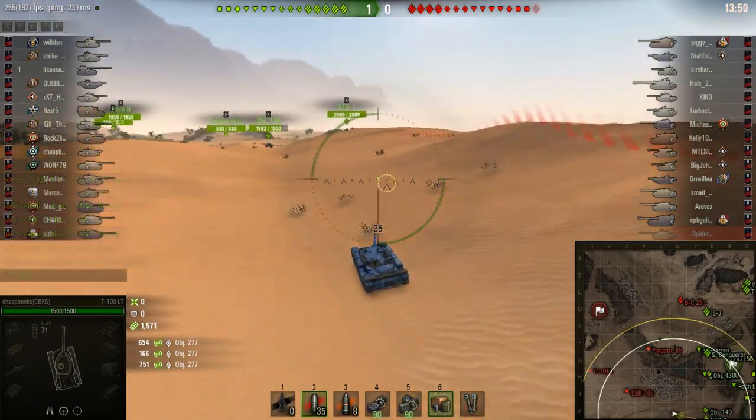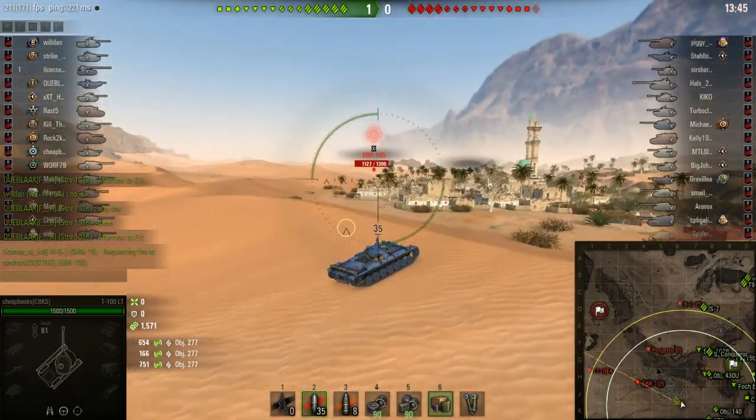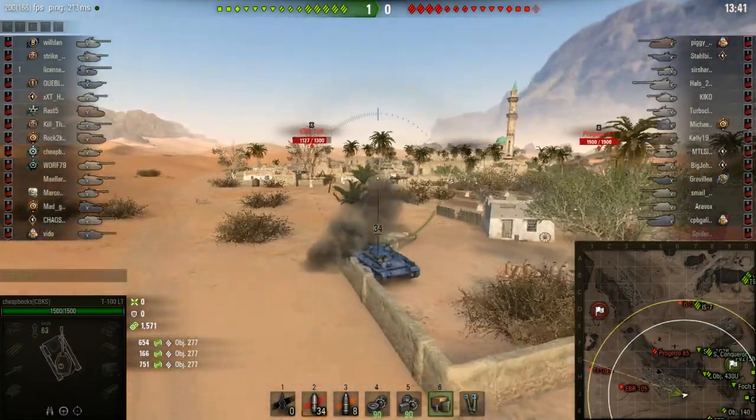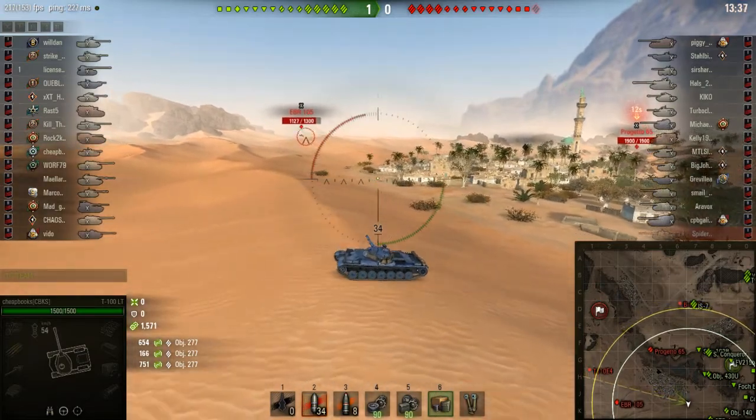In Division 2, passive spotting was impossible. I did virtually no spotting damage because everybody plays hull down behind a ridge line, nobody peeks out, and your allies won't peek out to shoot at anybody, so it was really difficult.